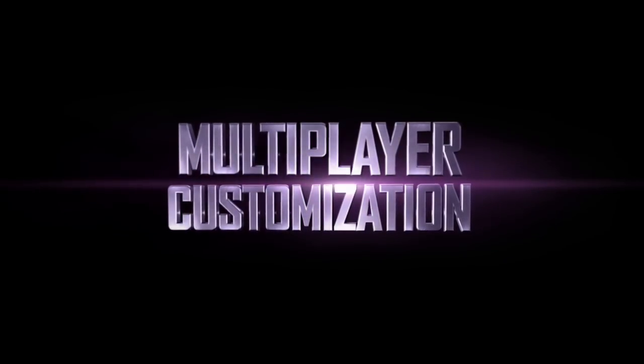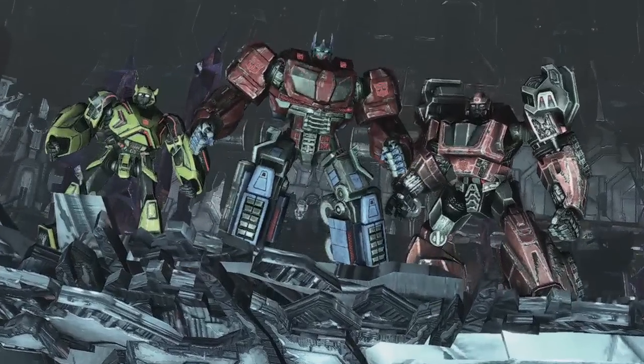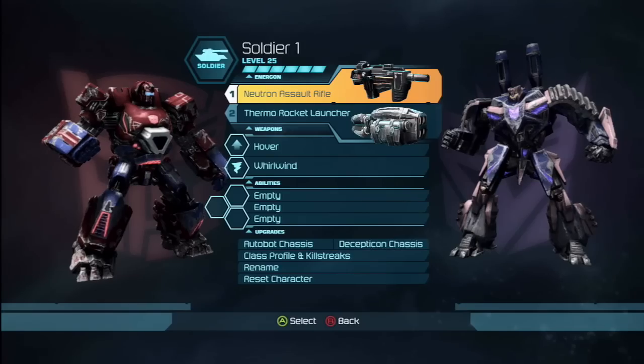One big feature that we wanted to add, which all the fans have been asking for, is customization. We've allowed the player to customize their own characters by giving them four classes to choose from: scouts, scientists, soldiers, and leaders.